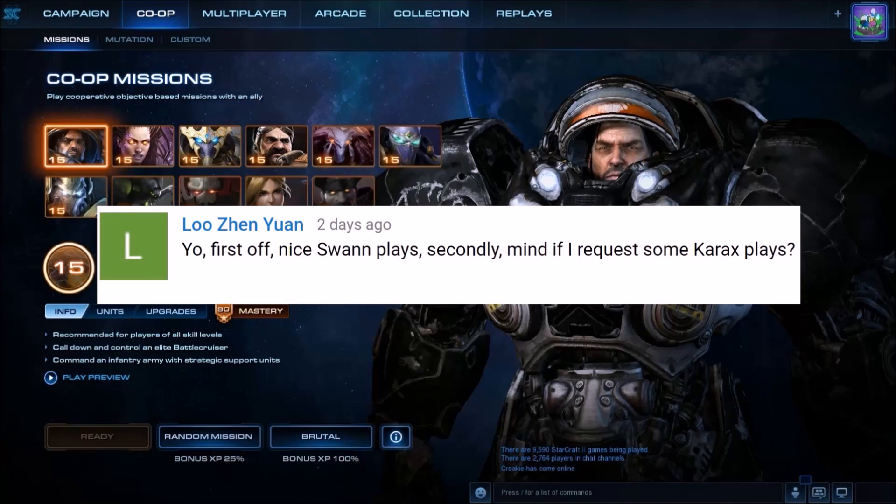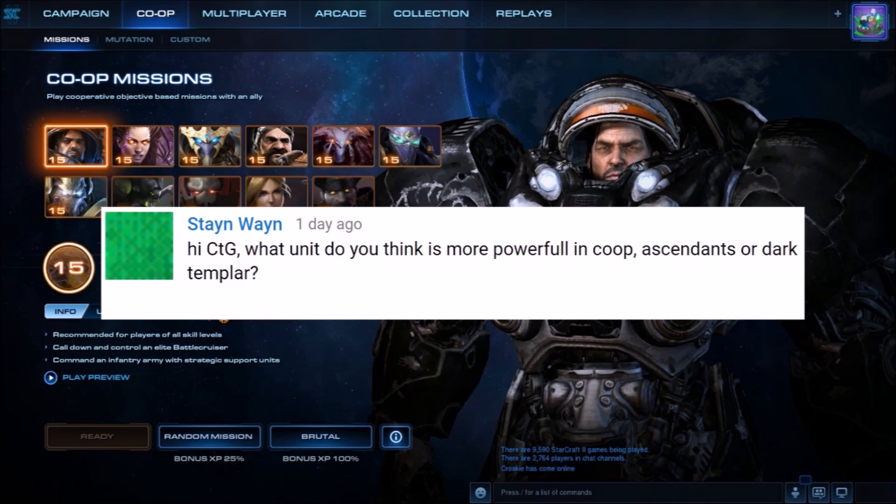A lot of questions from last week's videos. Lu Chen Yen asks if I could upload some more Carax replays. It's actually a bit difficult to upload Carax replays outside of Mutators because in normal missions, other Commanders have more options to clear the map faster than Carax, who either has to wait until he has enough carriers or has to do a slow cannon push to break into the enemy's defenses. But I will do my best — stay tuned. Stain Wayne asks what is more powerful in co-op, Ascendant or Dark Templar? I have to say it is definitely Ascendant because not only can they hit air, they also have more flexible abilities depending on what enemies you are facing.